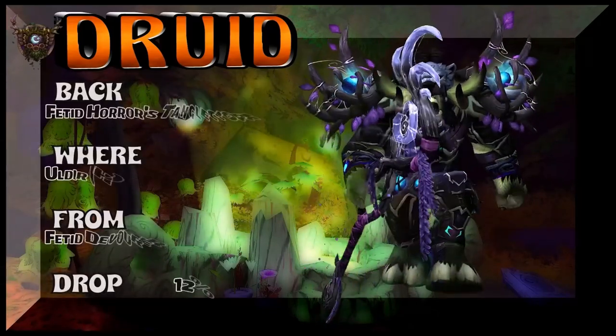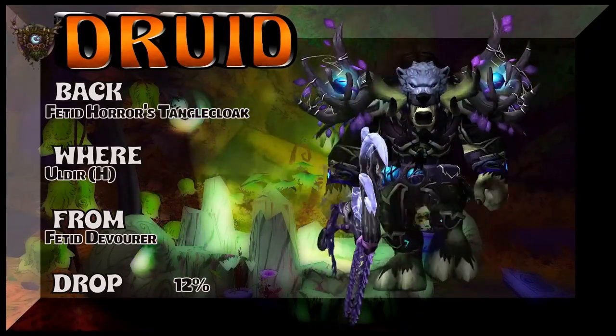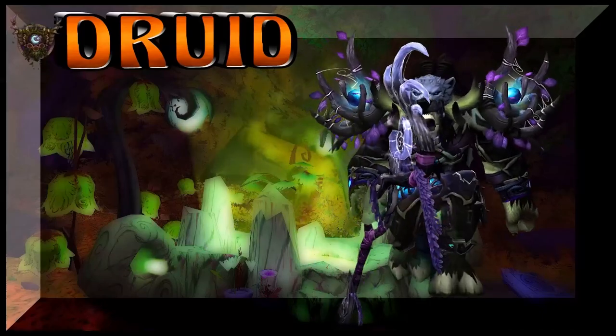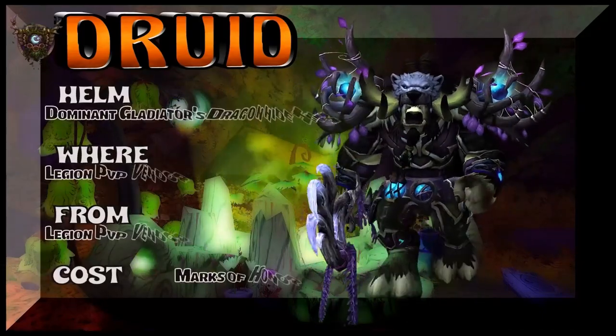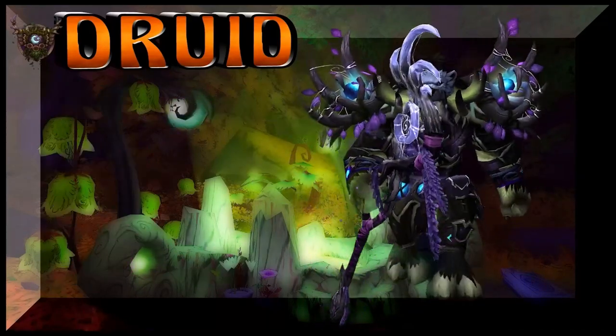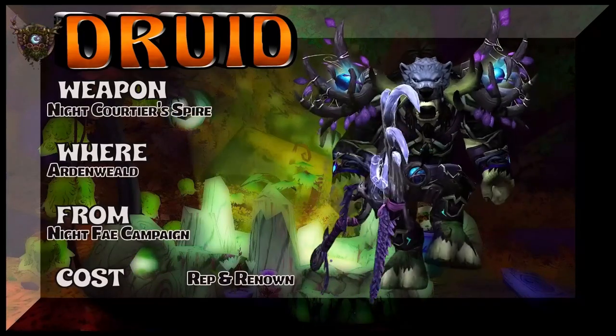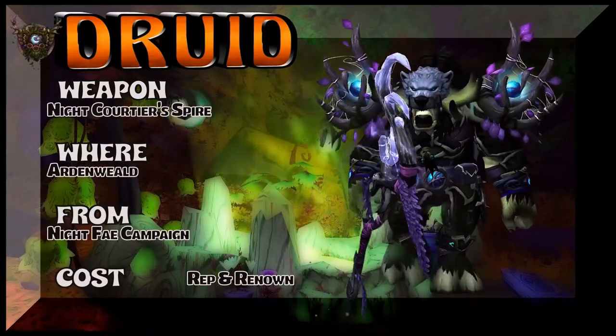So we're pulling the belt and the shoulders — not the hands here, but those bracers are from Firelands Heroic. Made a mistake there. The helm is Dominic Gladiator's Dragonhide Helm — that is Alliance only. I do believe Marks of Honor to get that helm. And the weapon is also Ardenweald Night Fae for the staff.